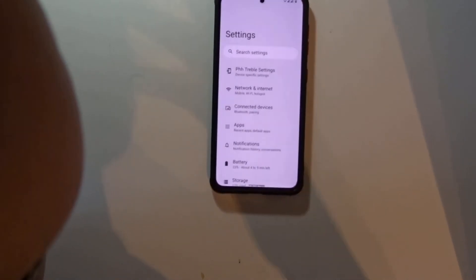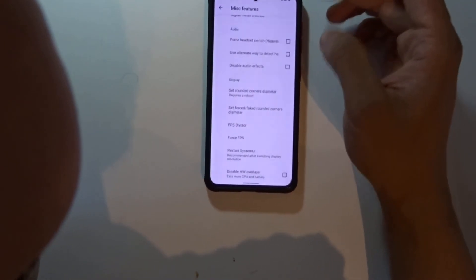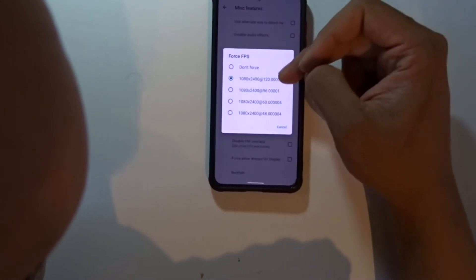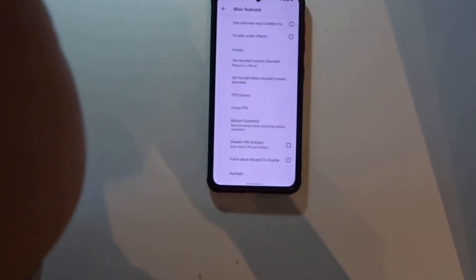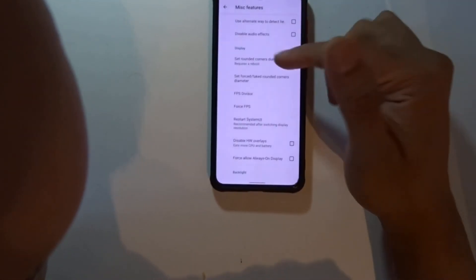One more thing I forgot — go to Power and go to Misc Features, then go to Force FPS. You can force 120Hz, 90Hz, or 60Hz. The only thing with GSI is the FPS — it doesn't go to 120Hz by default, you need to force it to get 120Hz.